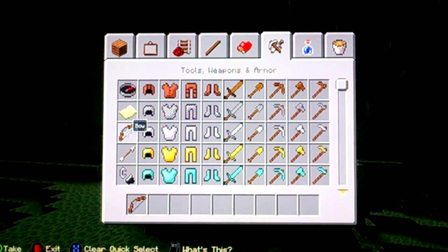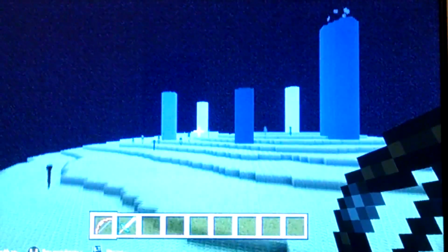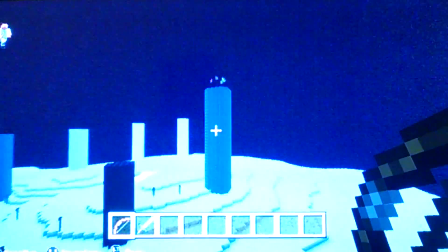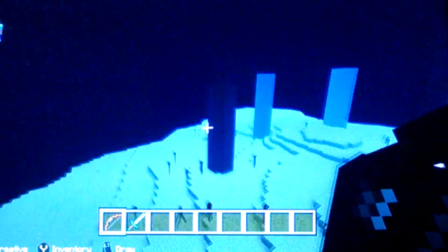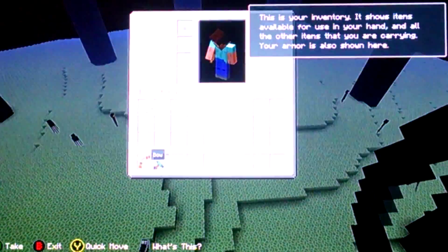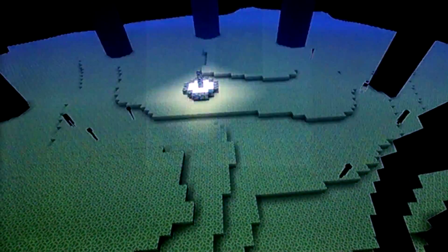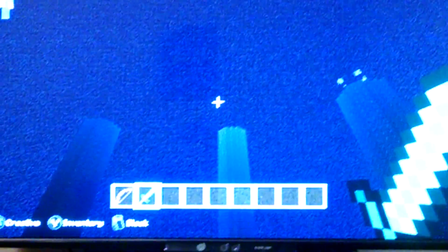If you want to defeat the Ender Dragon, I would use a bow. There are usually things on top of the pillars here — those are End Crystals and they give him his health back, so destroy all of them. Then get a diamond sword, fly up to him, and when he comes to feed at that spot, just hit him and it will kill him.